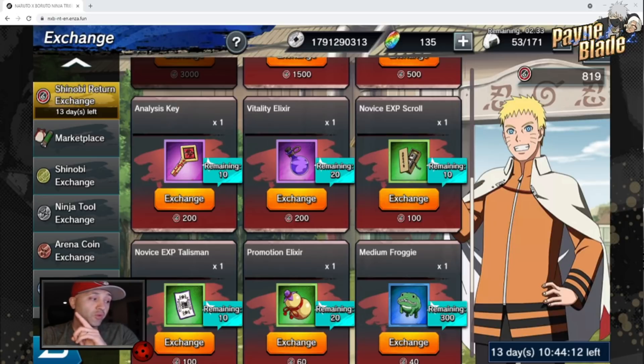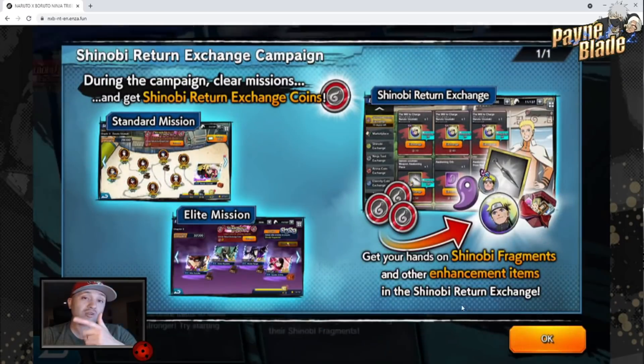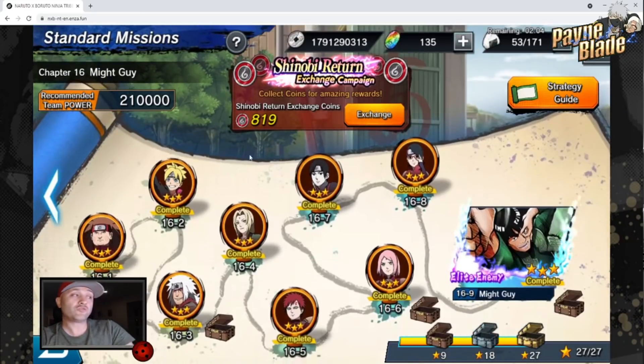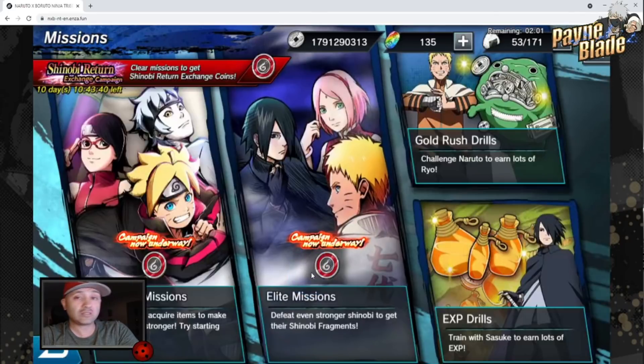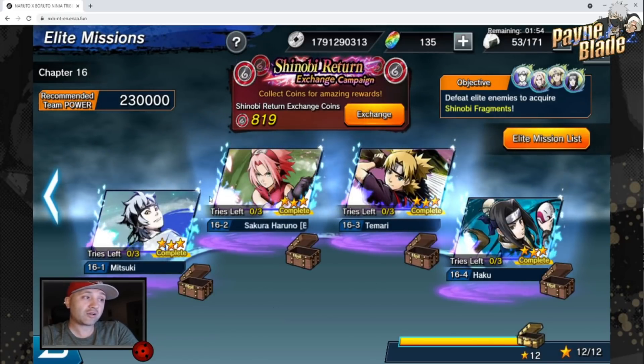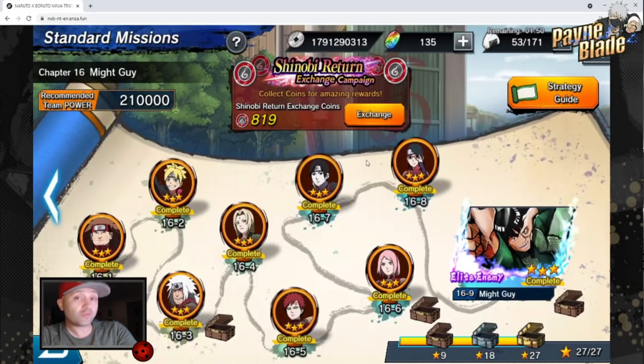In terms of how to farm these coins effectively: you want to focus on elite missions because you can get fragments and gear stones. But if you want to net the most amount of coins, standard regular missions are the best way to do it. So if you're strictly looking for coins, go standard missions. If you're looking for a little bit extra, push for elite missions as they give you bonuses for gear, fragments, and everything else. That is the most effective way for getting multiple things, and standard missions are the best and most abundant way of getting yourself coins.